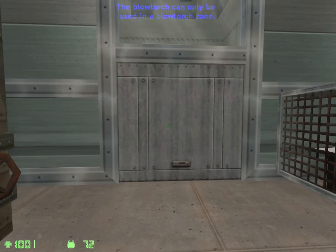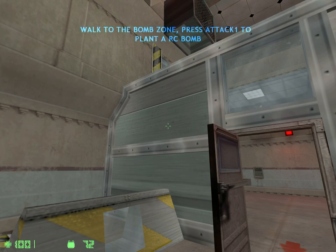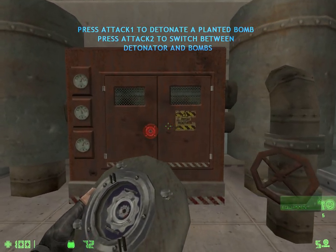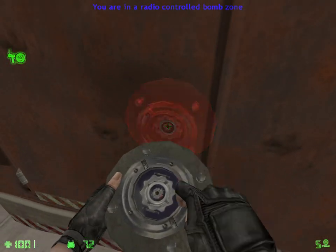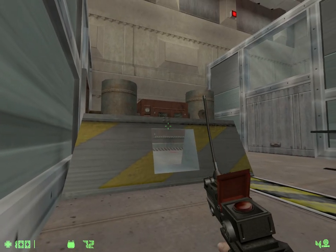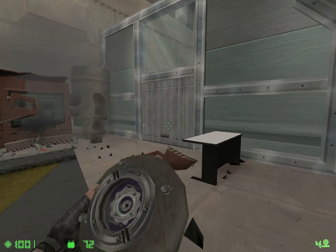The next piece of equipment is the radio controlled bomb. Like the blowtorch, radio controlled bombs can only be used in radio bomb zones. Pick up the radio bombs and plant a bomb on the equipment. Once a radio bomb is planted, take cover and press your fire key to detonate the bomb.